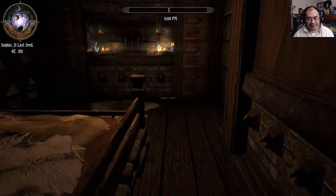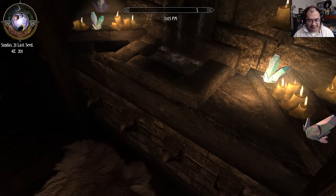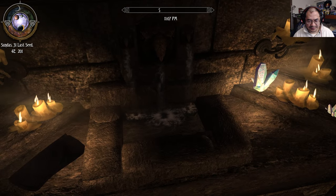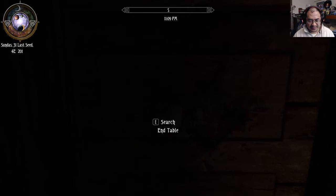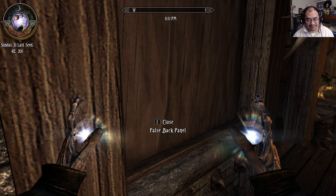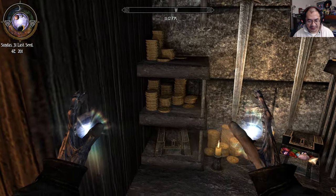There's a bedroom up here — this could be the master bedroom. Oh, I love that. Look at that, a little sink. Drawers. And a false back panel where you can keep all your treasures. Look at that.